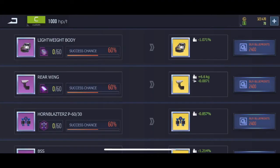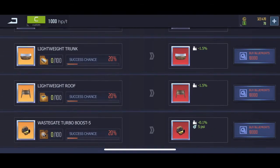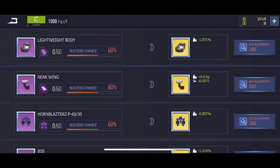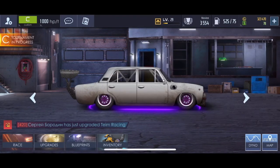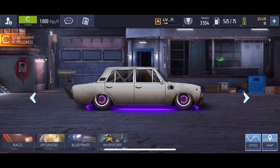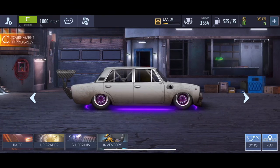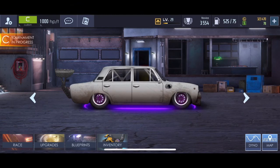Also, do your blueprints. Because if you leave everything upgraded but skip blueprints, your car will probably max out around 500 horsepower per ton. With blueprints, you can get to insanely high horsepower per ton. I've only been playing about two and a half weeks since restarting, my car is already at 1,000 horsepower per ton, I'm already level 29, and I have 525 out of 75 gas stored up.